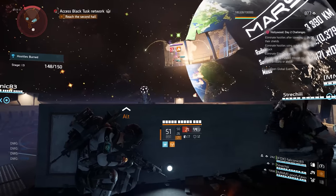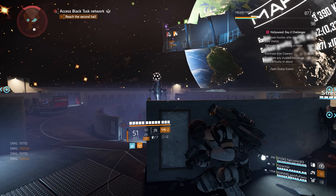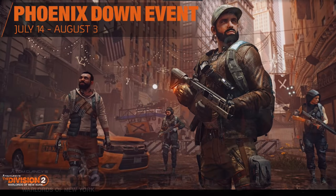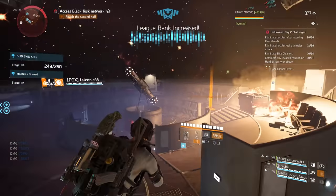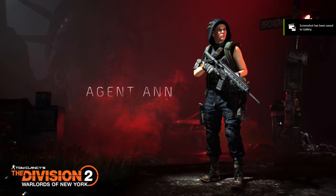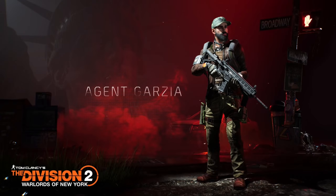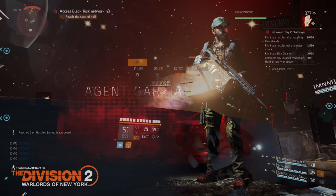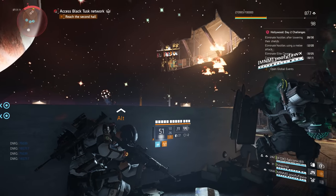Hamish came on towards the end of the stream to discuss the Phoenix Down event — that's going to be the next apparel event, beginning on July the 14th through August the 3rd, and of course it will be coupled with double XP. The vanity sets shown include Agent Anne, Agent Garcia, Agent Hoopster, and Agent Sutton.